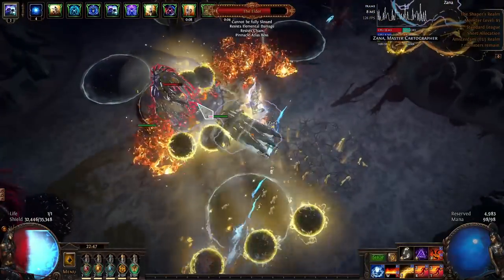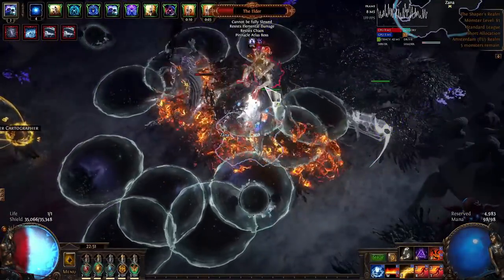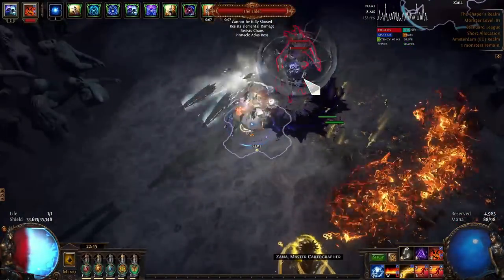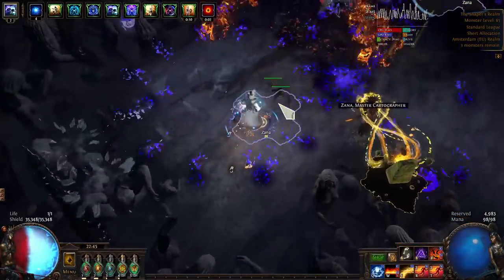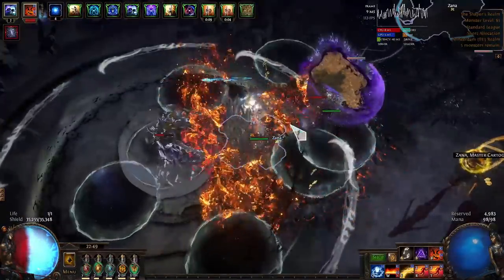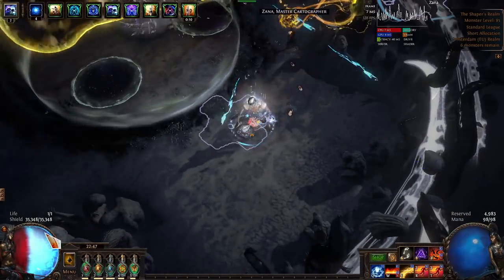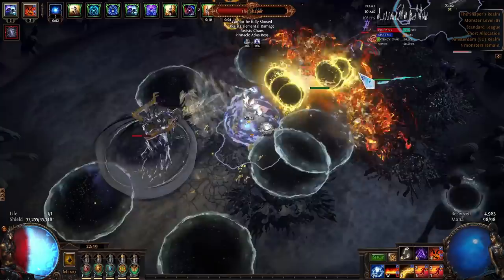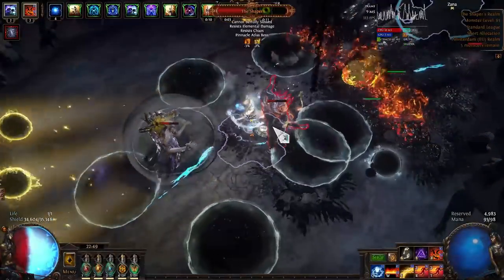In the Uber Elder fight, the Shaper fires 3 projectiles and the slam animation is faster as well. The Shaper creates a bullet hell which is shorter but has even more projectiles than in the Shaper fight, and with no protective safe zone. The Elder places 3 circles that trigger shortly after each other. The overall speed and damage seem to be higher, although it's hard to tell exactly.